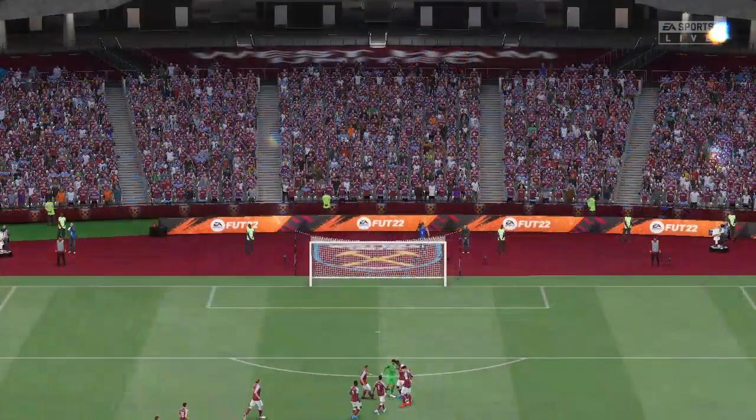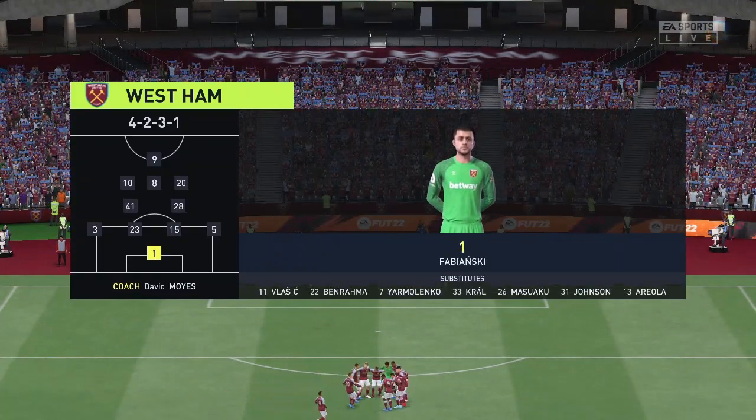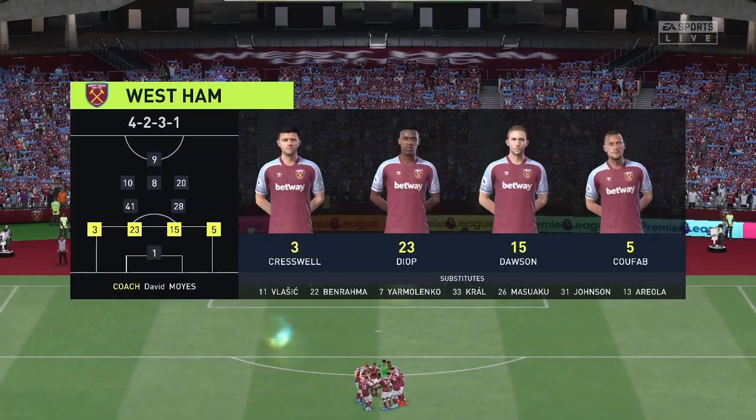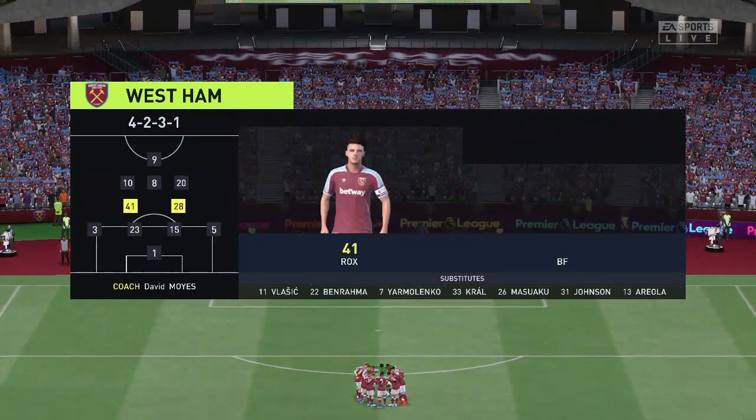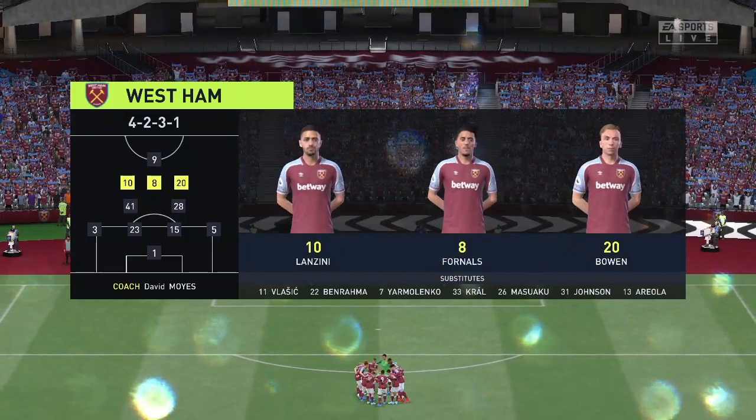And the starting line-up for West Ham United. Well, they're starting with an attacking 4-5-1 formation — three players in advance of two holding midfielders. But it's important that the wide players come infield to join the centre forward at the right time.